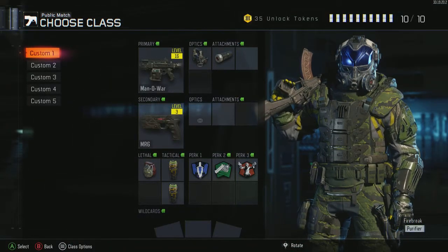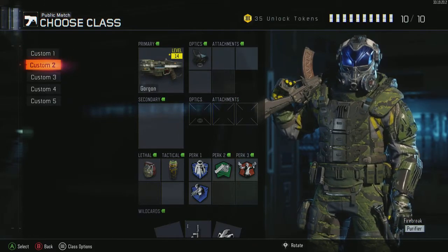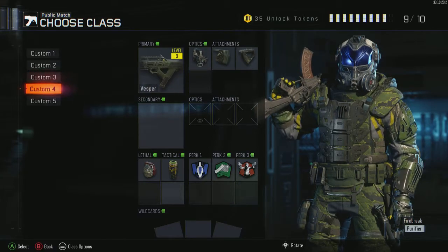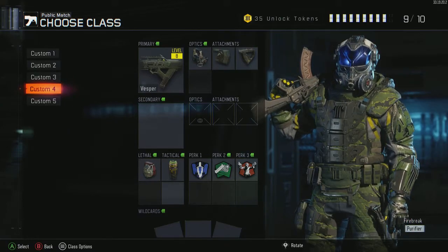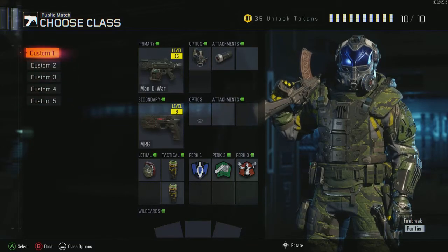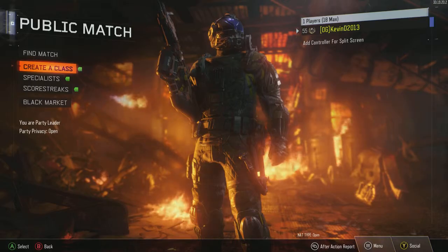Right now I'm rocking the Man of War — we did not max it out yet, but we did get to level 16. The Gorgon we prestige one and got to level 14, so that's pretty good — used that a lot. The Weevil we prestige one and got to level 3. The Vesper we got to level 8, didn't really use that one much — there's a lot of recoil on that one. Either the Vesper or the VMP has a lot of recoil, so it's hard to use. The Razorback we prestige one and got to level 1. Really like the Razorback, really like the Man of War.